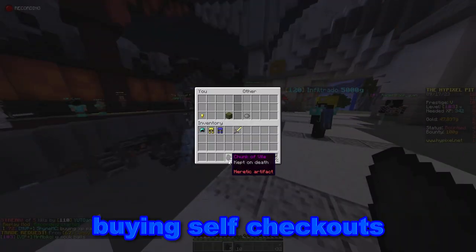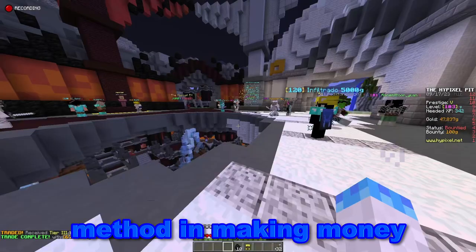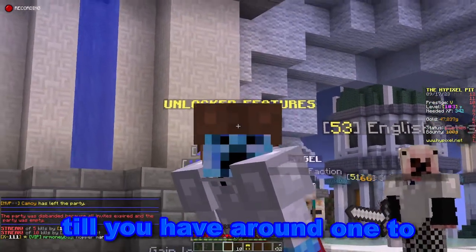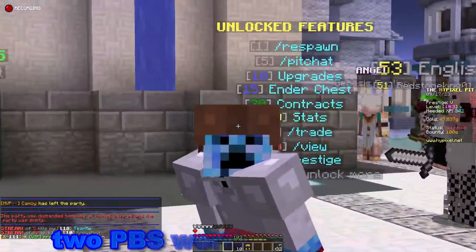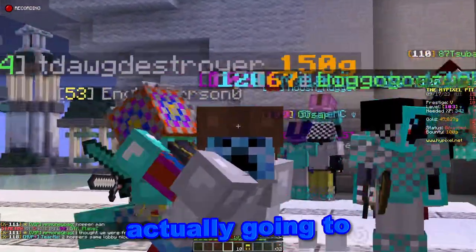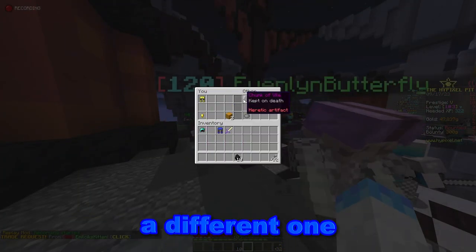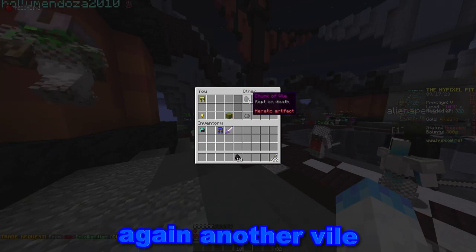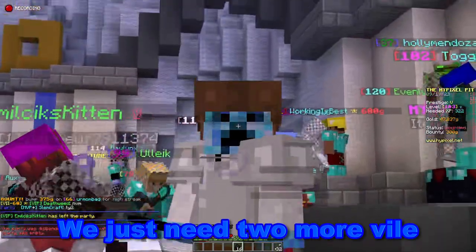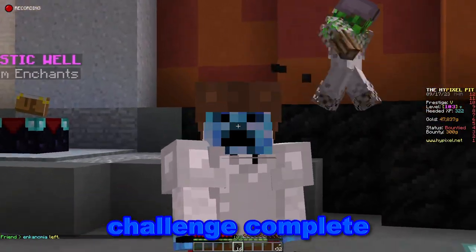Buying self checkouts again — this just seems to be a really reliable method for making money. I would really recommend buying self checkouts and selling them until you have around one to two PBs worth of items, and then start doing bigger trades, because that's when you're actually going to start making serious money. I found a buyer for self checkout 3s — a different person this time — profiting another Val. I think we've used this method enough. We just need two more Val and then we can trade it for a PB, which is going to be really nice and a challenge complete.